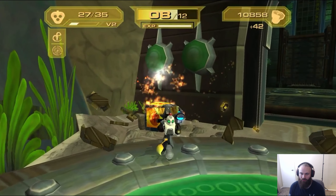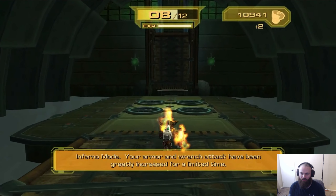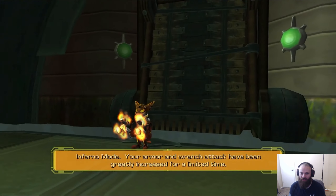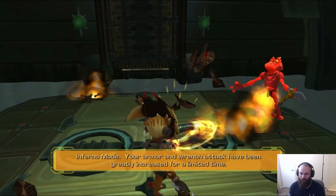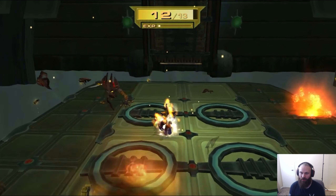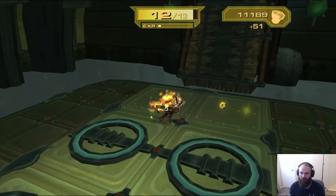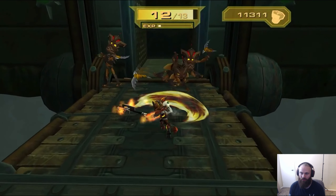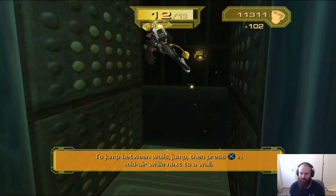This one's pretty cool. Inferno mode — your armor and wrench attack have been greatly increased. Look at us, dude. We look so cool. There we go. Nanotech upgrade. Nice.